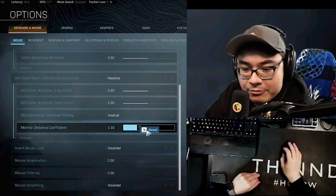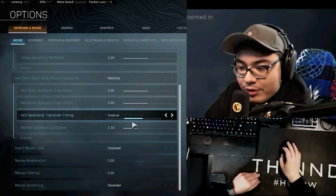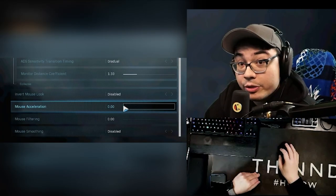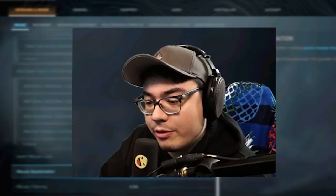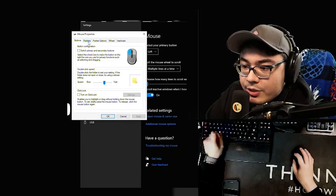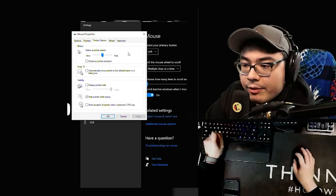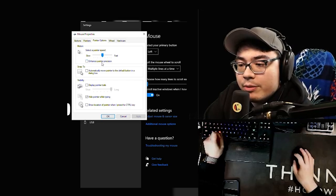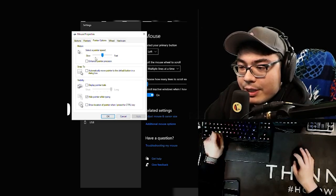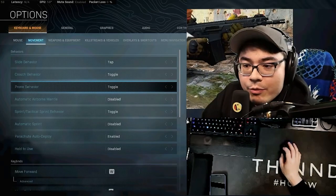A lot of my settings are pretty much default. Mouse acceleration — you don't want any sort of mouse acceleration. Make sure mouse acceleration is also turned off in Windows. Under additional mouse options, go to pointer options. You do not want to have enhanced pointer precision turned on — make sure that's off. When you have enhanced pointer precision on, that turns on the acceleration.